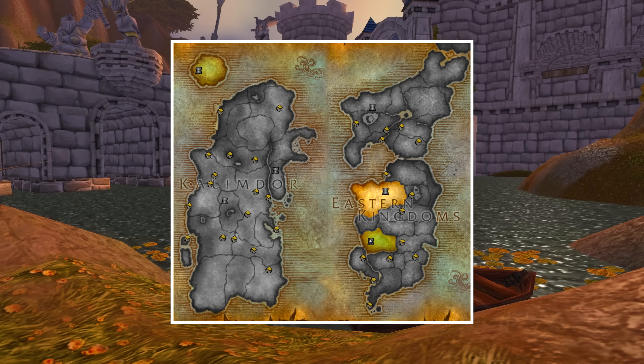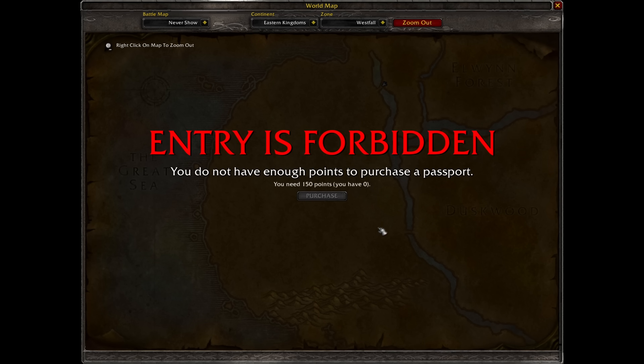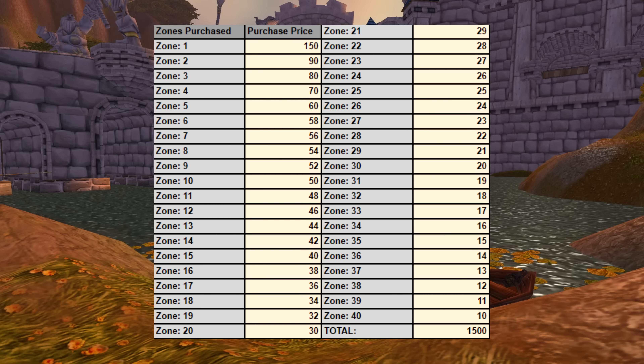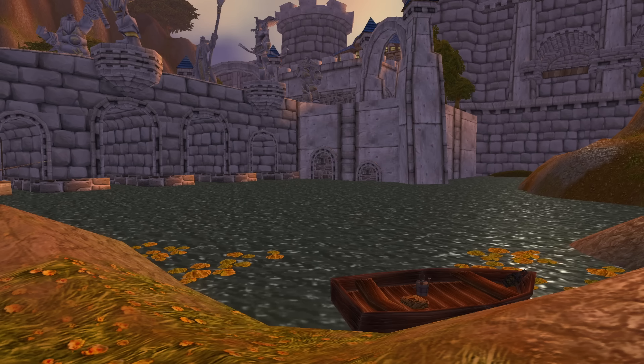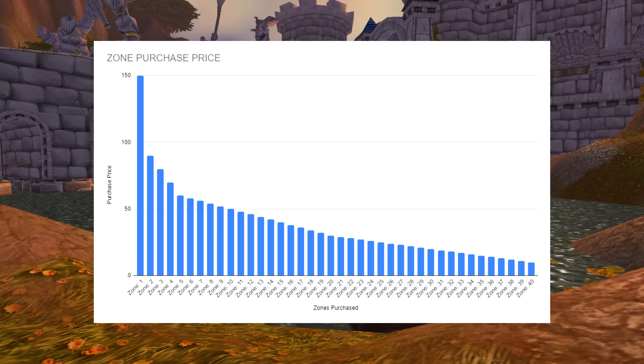The premise is pretty simple. When you make a new character, all of the zones and capital cities are off-limits for you, outside of your three faction starter zones. If you want to unlock a zone that's off-limits, you need to purchase that zone by spending profession points. So basically, if you want to navigate throughout the game and level up your character, you absolutely must level your professions. The challenge is balanced such that if you have five maxed out level 300 professions, you'll ultimately be able to purchase every zone in the game, but it will obviously be quite a challenge to get to that point.